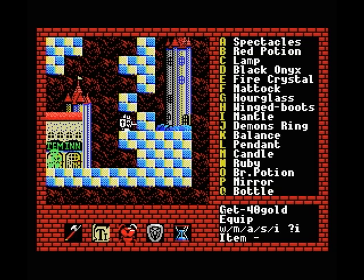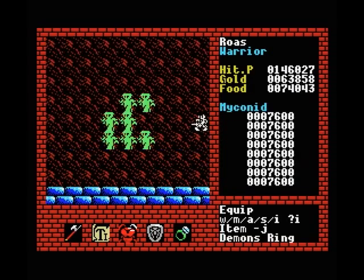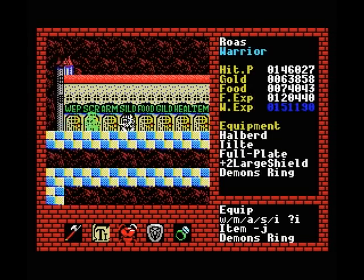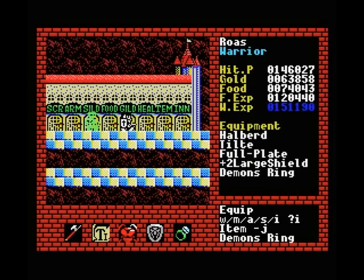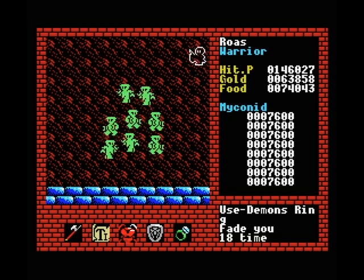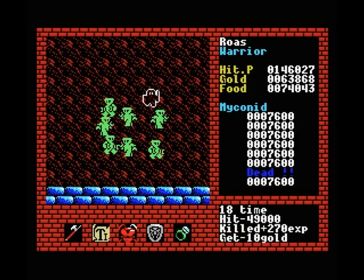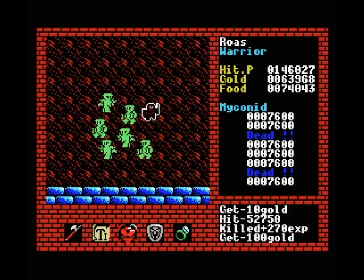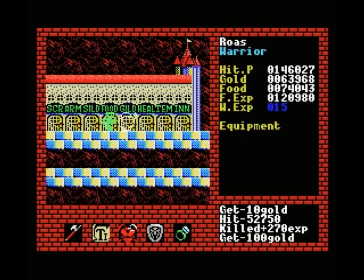Next we have winged boots and mantle — I'll show those in a second. First I want to show you the demon's ring. Now the demon's ring I told you about before and felt was maybe a little bit useless, but actually I was completely wrong about that. These guys are the aggressive type, so they move straight for me. If I use my demon's ring, I become invisible and they won't be able to find me, which means they will run around more or less aimlessly. Similarly to the hourglass, they won't be able to counter attack when you're invisible. So I can just walk among them and be completely safe — actually very useful indeed for taking out strong monsters.